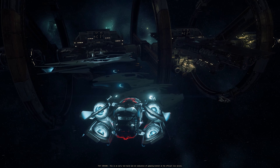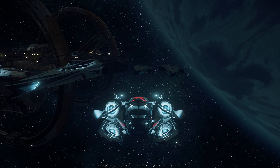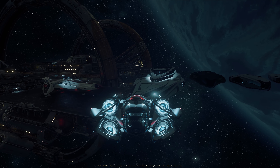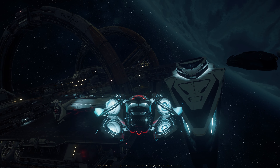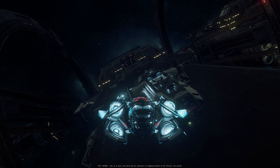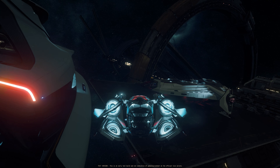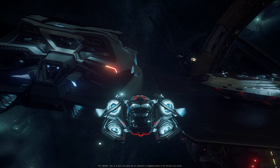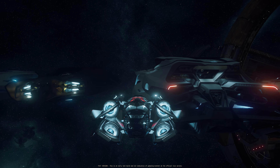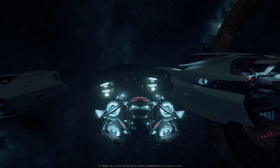Imagine having a fleet of these — now that would be something. They are probably planning something to do, very interesting. I wonder if I can join them. Look at this Carrack, beauty of a ship, and the paint is also very nice. The 890 Jump would be nice to hop inside and drive a little bit. I like the paint on this 600i as well.